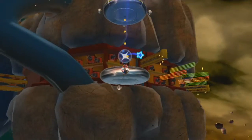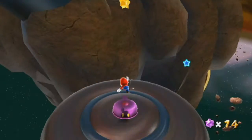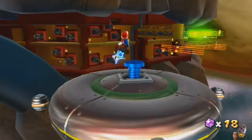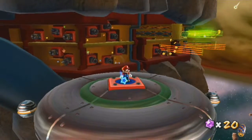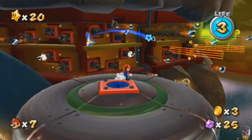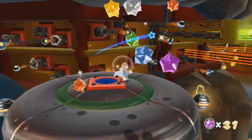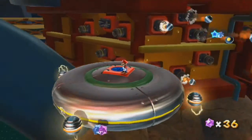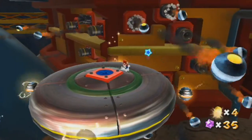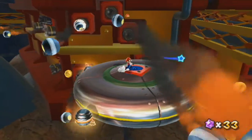Then we'll be launched into the main part of the level. This mission isn't actually that long — it's mostly auto-scrolling. We'll be on this platform and spin the screw. These electric things will start going around, and these cannons will start coming out and firing. You can shoot the cannons and get a coin if you ever need one, or if they're just in your way.